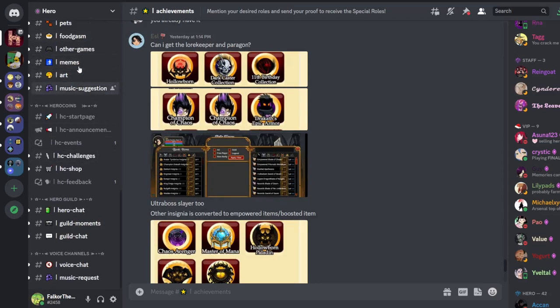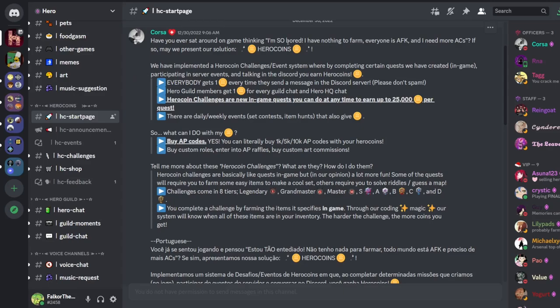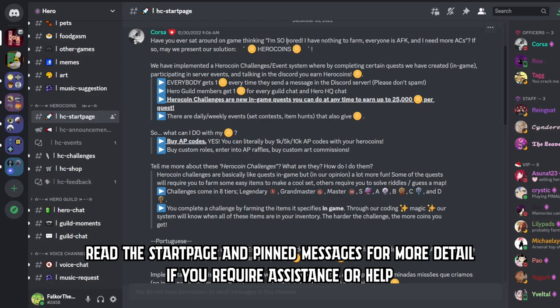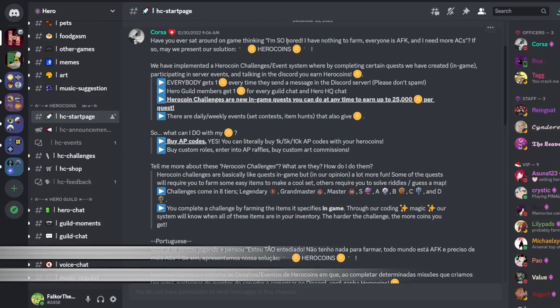To actually go to the Hero Coins challenge and go through all the different sections of the Discord server, you go here and you'll see Hero Coins, so you click the Hero Coins start page. As mentioned, if you're bored in-game and don't want to AFK, you can come here, start a new challenge, and basically start farming these items if you don't have them already. It uses your character page - you verify by using your character IGN, it looks at the items in your inventory, and checks if you have them ready for the quest. It doesn't use them, but it will see that you have them.